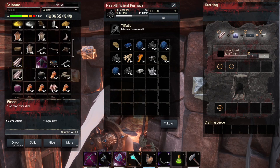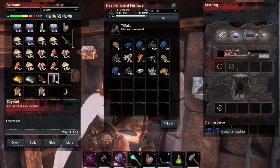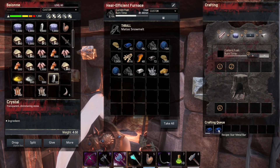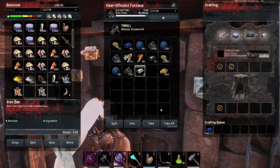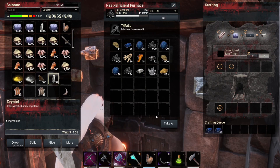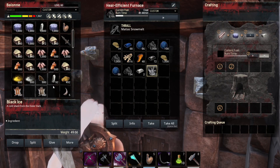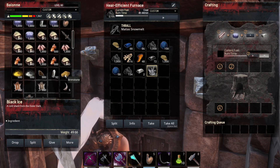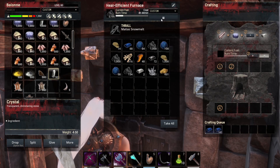Put in black ice and put in brimstone, and now we can see the recipe — star metal bar — is crafting. If you remove the black ice or remove the brimstone, it stops. So we need both black ice and brimstone together with the ore to make a star metal bar.